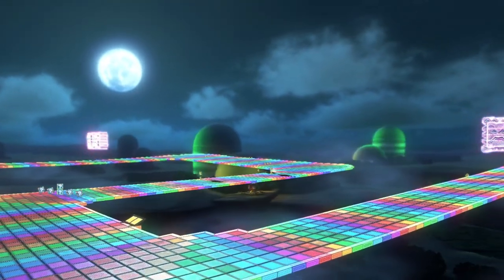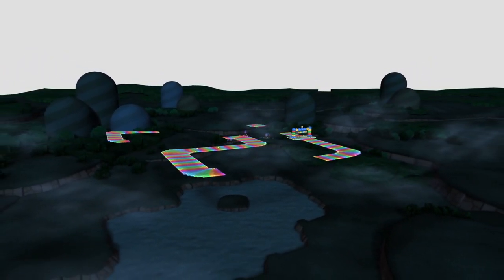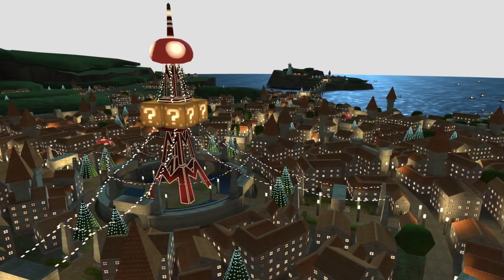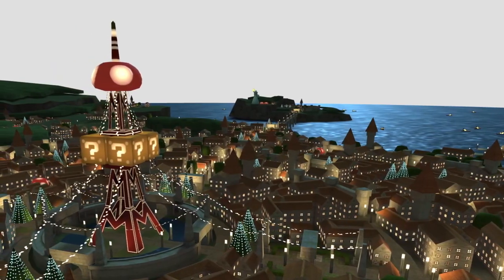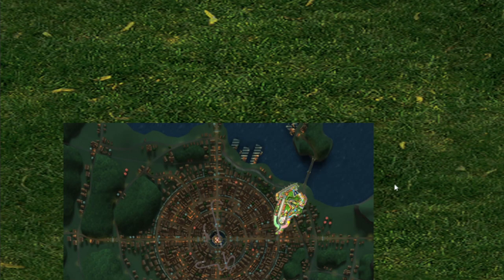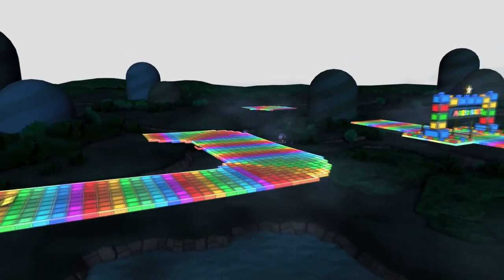As for SNES Rainbow Road and N64 Rainbow Road, these two are not located in space, as we can see ground underneath both of them. SNES Rainbow Road just features grass, which could place it pretty much anywhere. But N64 Rainbow Road shows us a big city underneath — and this city is the same one where the Toad Harbor race takes place, as we can see Peach's statue in both tracks. I'll refer to this as Mushroom City, the central hub of the Mushroom Kingdom. Toad Harbor is actually a subset of Mushroom City, a track taking place in a corner of the city.